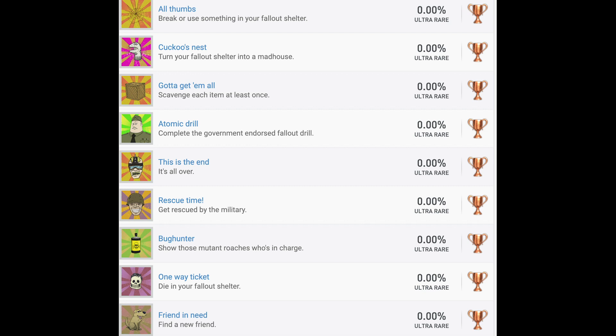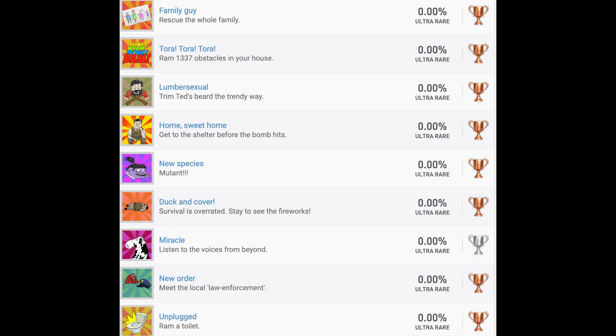This Is the End — I'm not sure exactly how you get that one; it might just be one of the ways that you fail or something. Rescue Time — get rescued by the military; that's one of the endings. Bug Hunter — show those mutant cockroaches who's in charge; that means to use the bug spray or insect repellent to stop the cockroaches, which is a random event. One-Way Ticket — die in your Fallout shelter; that's probably going to happen at some point. Friend in Need — find a new friend; for that one you have to rescue the dog, which requires like three very specific steps and a few specific items. Family Guy — rescue the whole family. It doesn't specify if that means you have to complete the game with all four family members alive, or if you just have to get all of them into the shelter. If you just have to get them all into the shelter, then that's very easy.